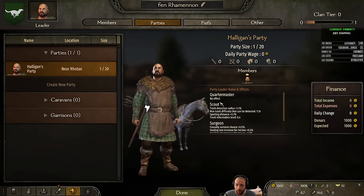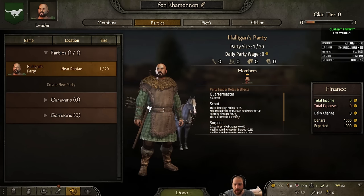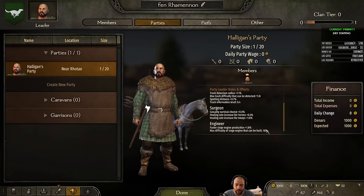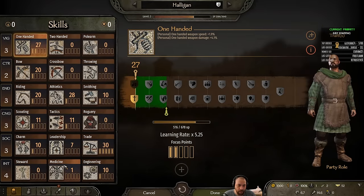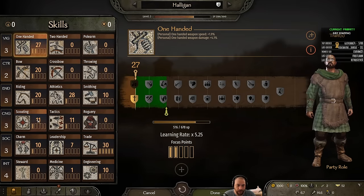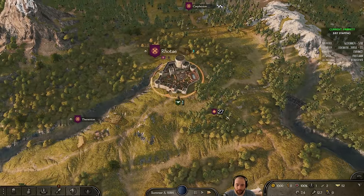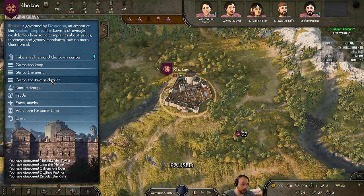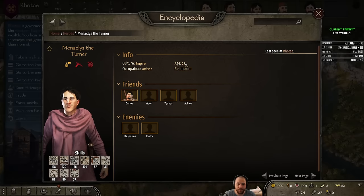It's really nice to have other members cover the quartermaster, scout, surgeon, and engineer roles if you don't have skills in those areas. Because right now I'm filling all four roles myself, I have a tiny bump to surgery, engineering, and scouting — relating to my medicine, engineer, and scout abilities at around 1, 10, and 11 — which is really low compared to the average people you're going to meet.